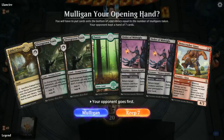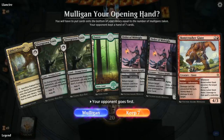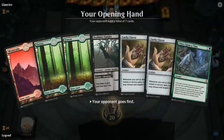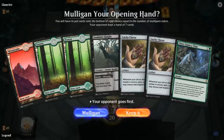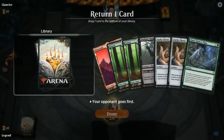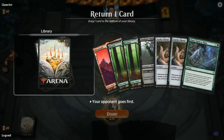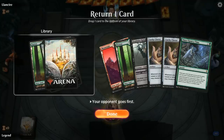We're on the draw. Hand's not great — missing one of the payoffs like the Innkeeper or Lucky Clover. I can fetch up a Mountain for Giant, but double Order of Midnight is kind of awkward, so we'll mulligan. This will do — we'll keep this. The Once Upon a Time basically wants to find a black source so we can play double Lucky Clover and then draw a ton of cards with the Foulmire Knight. I think I can get away with bottoming a Forest.